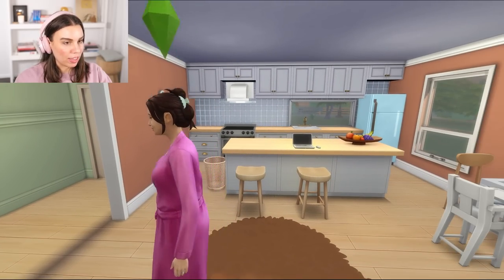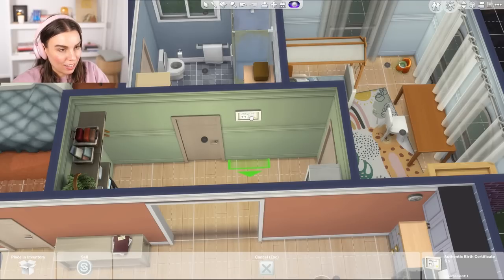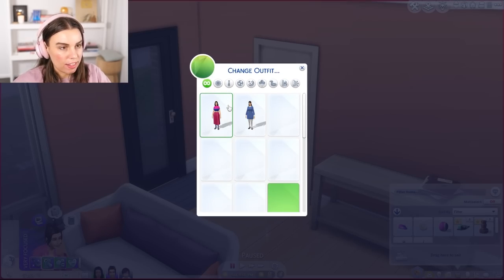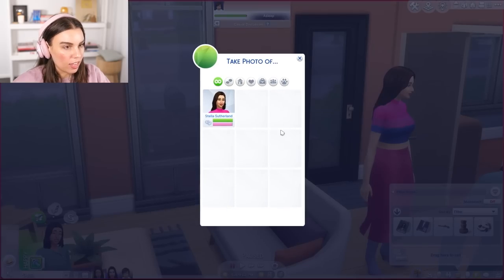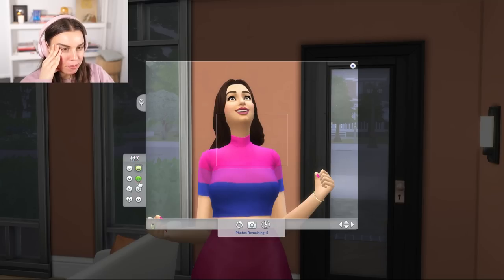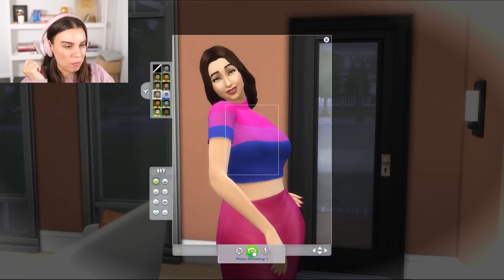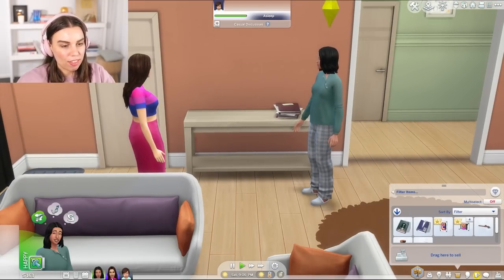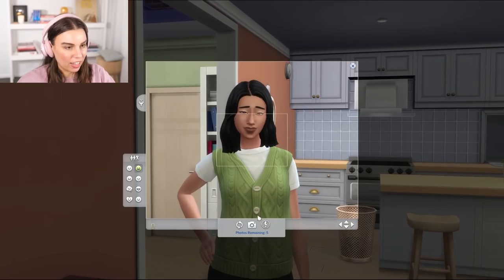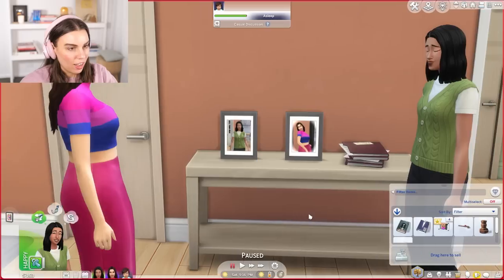We have to make a birth certificate wall and also photograph every sim in our family — here can be the birth certificate wall with family photos. Let's get everyone into nice outfits and take a picture of our founders to begin with. Stella's poses are something else! Okay, this is really cute — I feel like that captures their personality really well. I'm not a vest person, but I love Harper's vest. It'd be nice to capture their outfits so we get to see and remember their style. We'll take a picture when Rain ages up too.